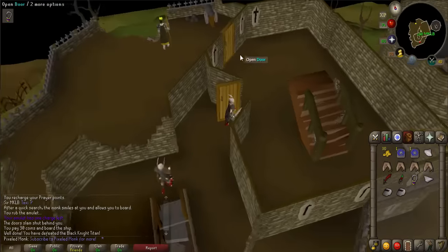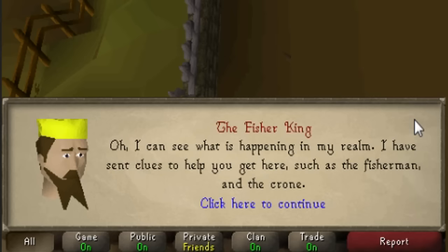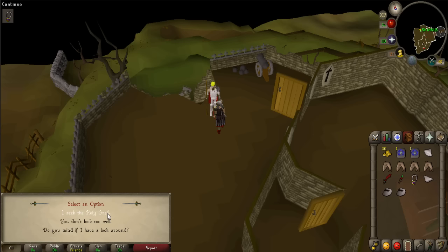Use the stairs to go up and talk to the Fisher King who is to the north. Make sure you go through all the chat options available or else you'll have to fight the Black Knight Titan again. The King says that he is sick and he wants your help in finding his son, Sir Percival, who is the Knight of the Round Table.